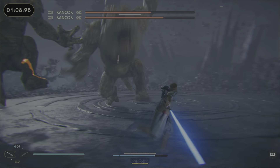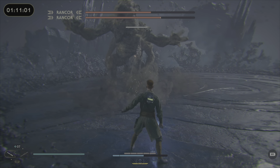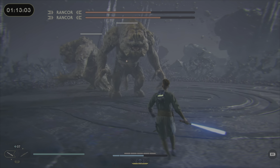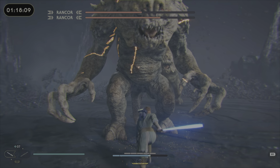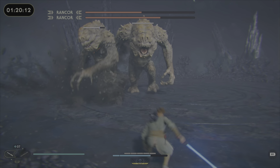Getting a little bit closer, you want to parry these moves, but sometimes they do like double unblockable pulls or whatever, so you'll be watching out for that. Sometimes I only get two hits in because the other Rancor is really close behind.